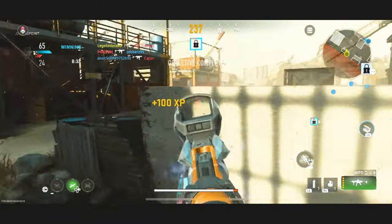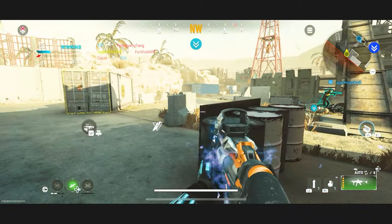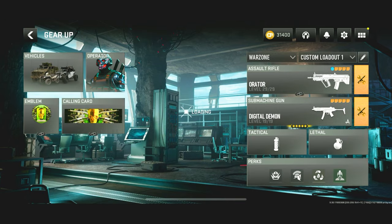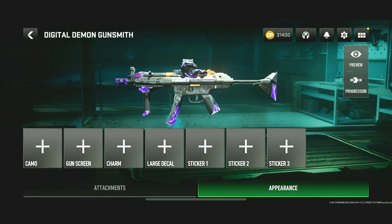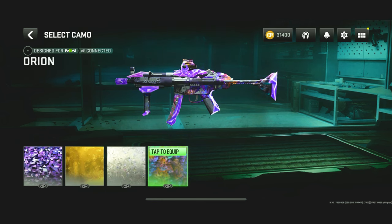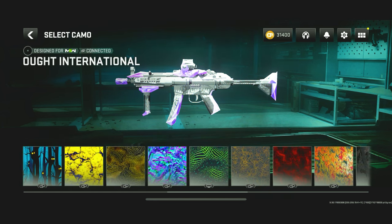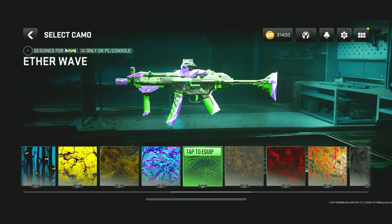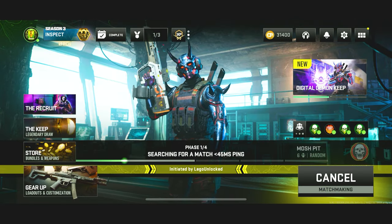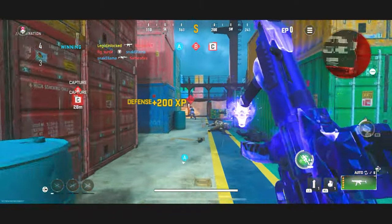Wait — can we put camos on this? I wasn't sure if you can actually apply camos on a Legendary. Go to MP, Digital Demon, interface, camos — yeah! Since it's a Modern Warfare 2 weapon, you have the MW2 mastery camos, but there's also a bunch of event camos we've unlocked. The Poly camo looks fire on it, with pretty decent coverage. Let's load into game with Polyatomic to see how it looks. The Polyatomic covers up pretty much the whole thing except for the crystals on it — pretty decent coverage.